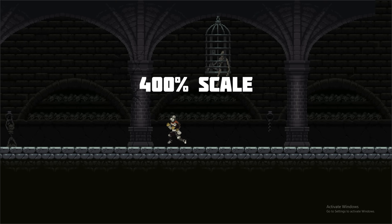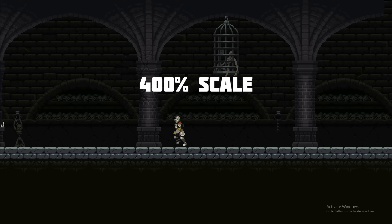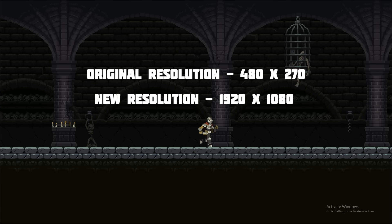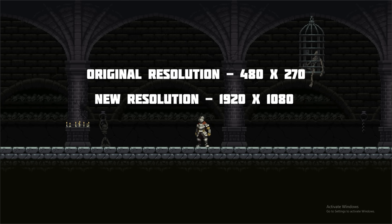Now if I scale this whole thing up by a factor of 4, every single one of those 129,600 pixels becomes a square of 16 pixels — just like that single pixel in Photoshop. As a result, my game goes from 480x270 to 1920x1080, which is the resolution of a normal monitor, so it fills my screen.